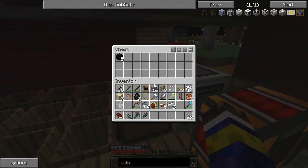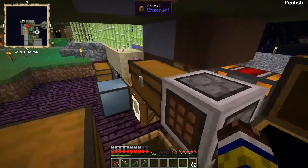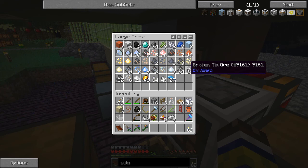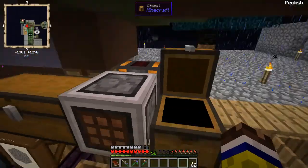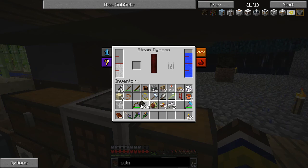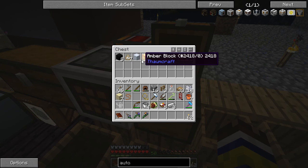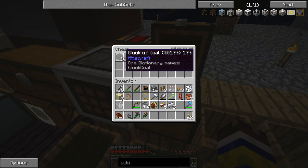The auto packager is working now! It's basically taking everything from the chest and combining it in three-by-three or two-by-two, so it'll take all the aluminium or all the dust and craft it together into blocks. I'm making my way back down. It's made a circus quartz block, some amber blocks, some bone meal bags from nature, and some blocks of coal.